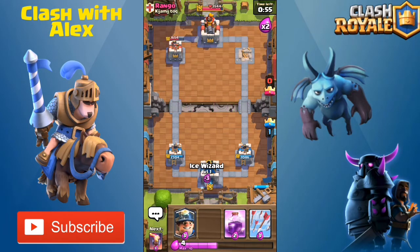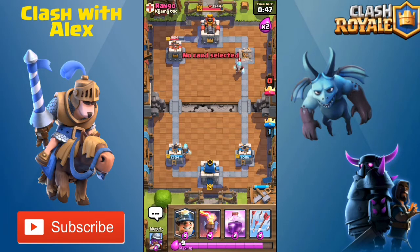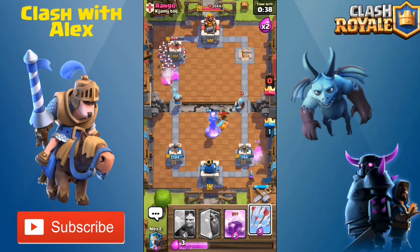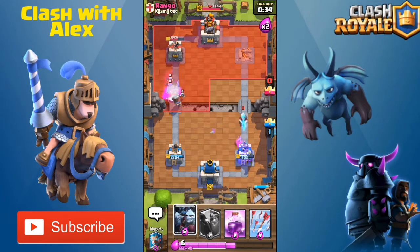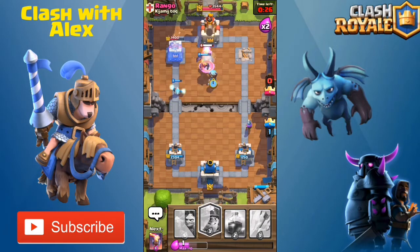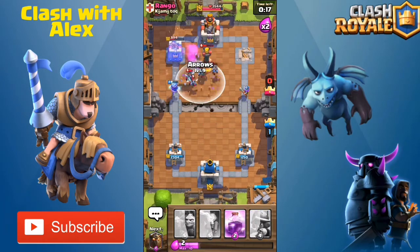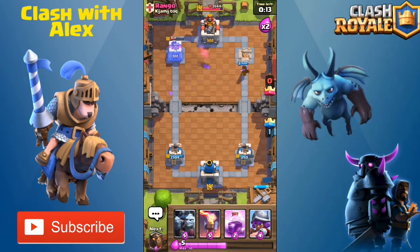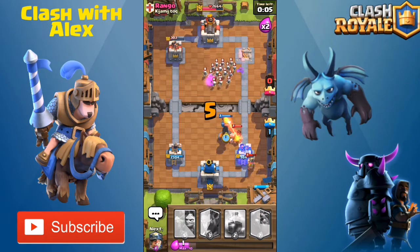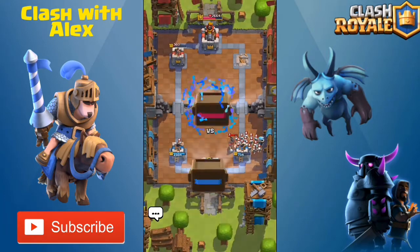Let's put down an ice wizard and throw down a miner with an inferno tower. A musketeer on the back for his miner — he countered with a skeleton army, but my ice wizard will take it out. The tower isn't even shooting at it. Our musketeer on the bottom right takes out the ice wizard. Another ice wizard locks onto the tower for about 100 damage per hit. Let's throw down a miner and arrow. His tower is down to 800 hit points. Hog rider plus inferno tower — his tower drops to 300. We win one crown against Rango!